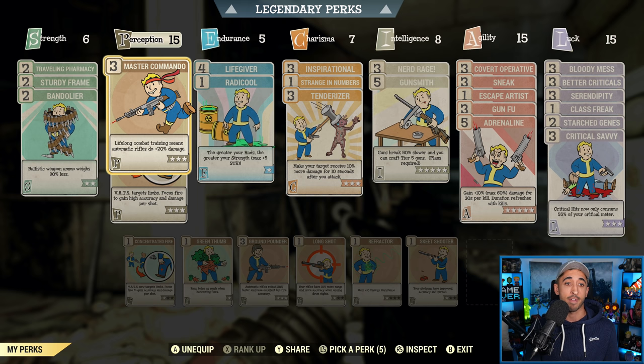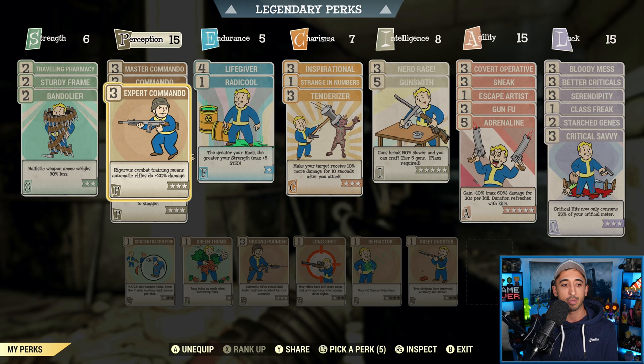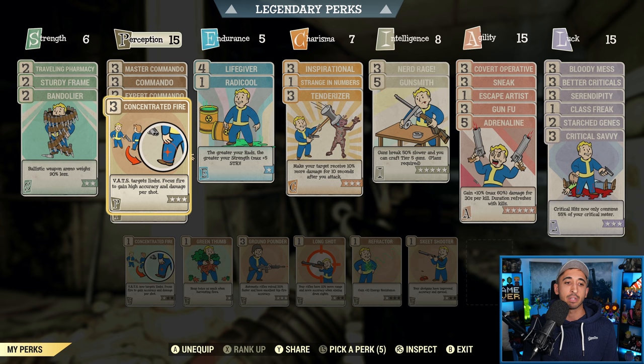The magic is a lot in Perception and Agility. In Perception: Master Commando, Commando, and Expert Commando all improve your damage by plus 20% each. It's not quite that because damage is calculated additively rather than multiplicatively now in the game, but they're still very effective if you want to maximize DPS. If you're going to use a bloodied sneak commando build, max out all three commando perk cards — you'll thank me later. Next, Concentrated Fire, because in this build you want to be using VATS a lot. Concentrated Fire allows you to target limbs, specifically the head, and you get high accuracy and damage per shot. Definitely have it maxed out.